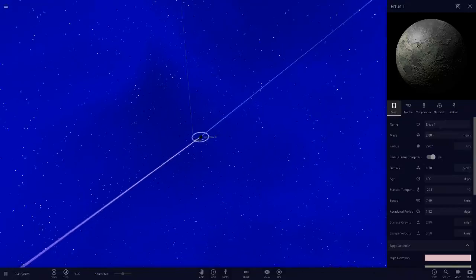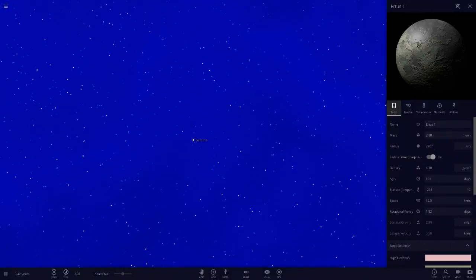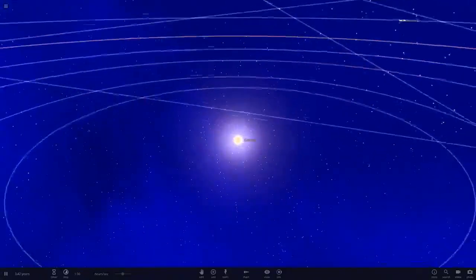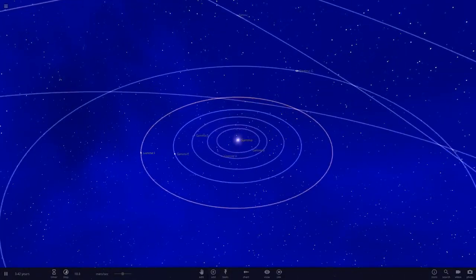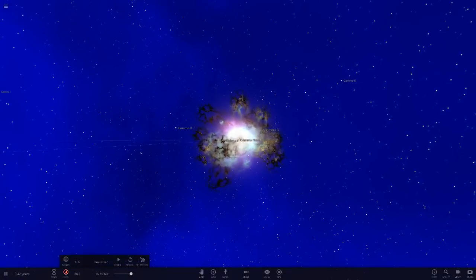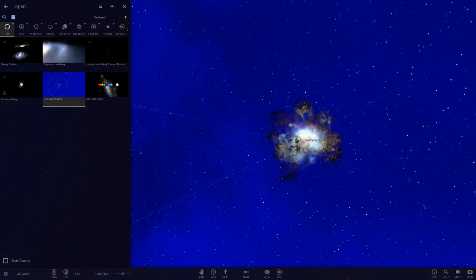Let's zoom out to make sure we haven't missed anything - and that looks like the complete Gamma and Pulse system. Let us know what you think in the comments. Let's give it one of those new supernovas - kaboom! Next up is one more simulation from Cyrus Plays today called the Arc System.